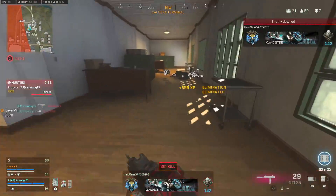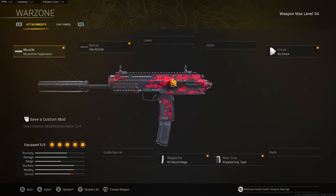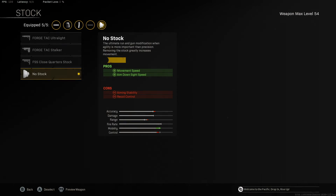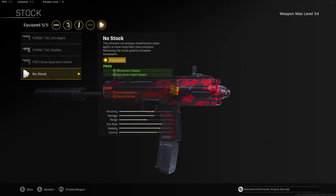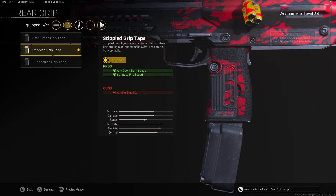Give the MW gun some love and give this class setup a try — I'm actually going to give you two of them. The first one is the one you can aim out to as far as you want. We're going to have over 1100 meters per second bullet velocity because of the Monolithic Suppressor and FSS Recon, both helping damage range. Then the 60 round mag, which hurts movement a bit, which is why we go with No Stock for ADS speed and movement speed — it sort of counteracts the 60 round. And stippled grip tape for aim down sight speed and sprint to fire. The MP7 actually has very elite aim down sight speed even compared to Vanguard or Cold War weapons.